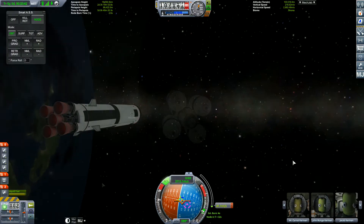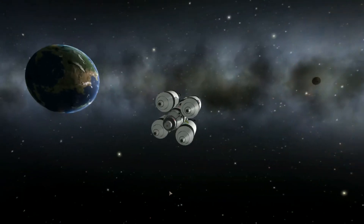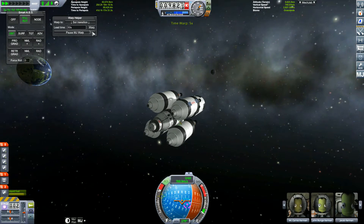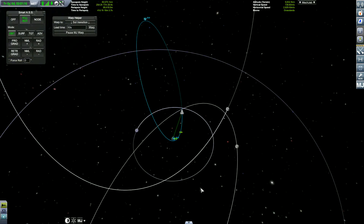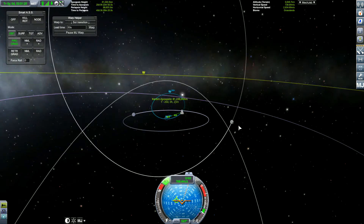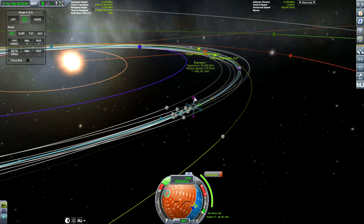I have to remember to install the camera mods to make this a bit more cinematic. Now we're on our way, and things don't go as I planned. The warp helper did not help. The sphere of influence — we weren't leaving Kerbin. We did not have enough thrust. I just gave us enough thrust to leave Kerbin's sphere of influence, but we still had to add that little extra.